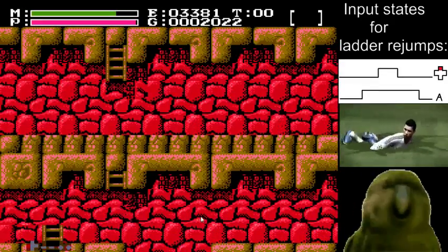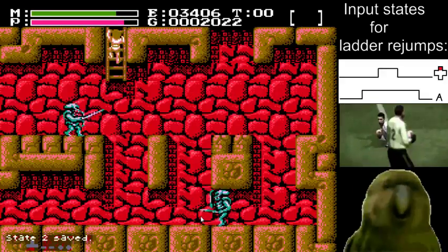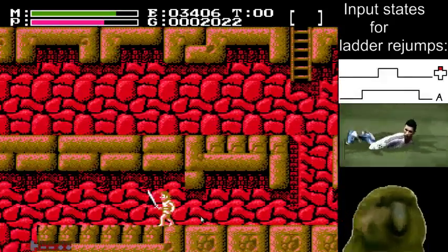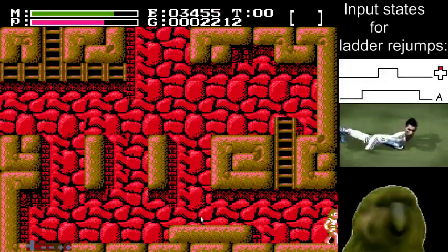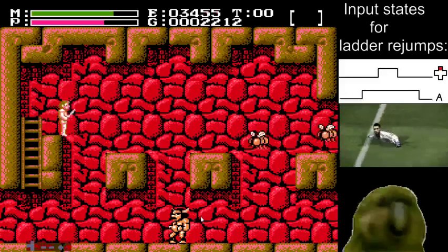Punch this guy once to get him out of the way and get your health back. You have the option to go off to the right and get damage boosted, but this costs a fair bit of health and you will barely survive the last section of the game. I don't know if it's worth saving however many frames.